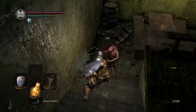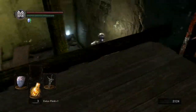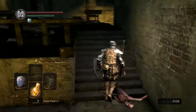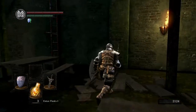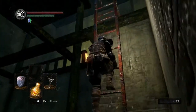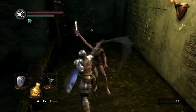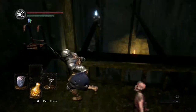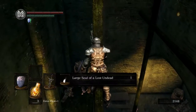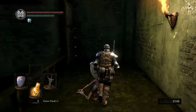Over here this guy is guarding something we want. If we had the Master Key we could actually skip this area entirely. This Mystery Key — I wonder what it opens, but we'll figure that out soon enough. If you started with the Master Key you can completely ignore this whole section. We're going to do a little balancing to get this item, which is just a soul item — but those are nice to collect.